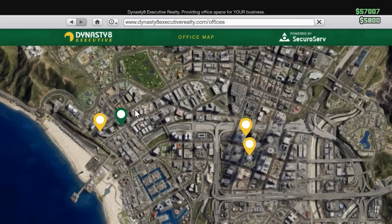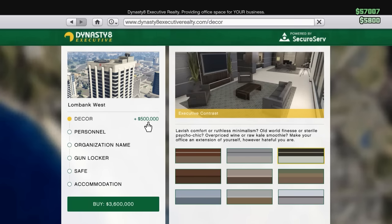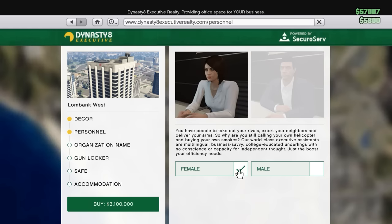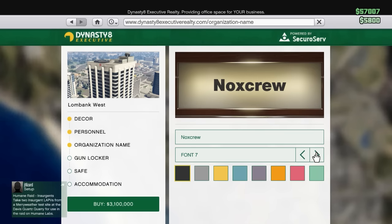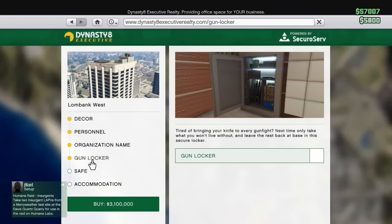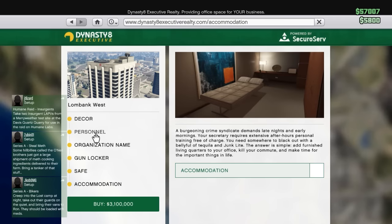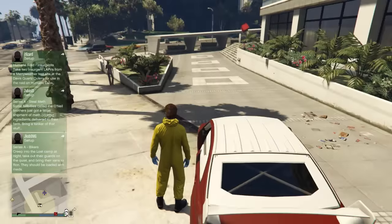Go to the office you want to buy and it gives you a load of options that add cost. You choose decor, you choose male or female — obviously we want the female — you set your organization name, font, color, and you can add a gun locker, a safe, accommodation, all that. But you can just go ahead and buy the simple thing without all that stuff.